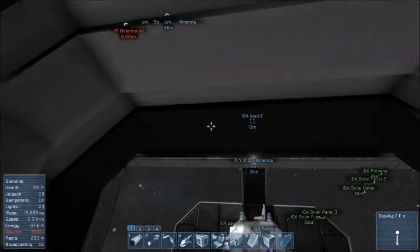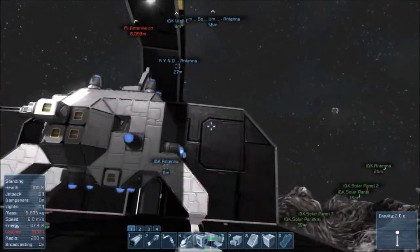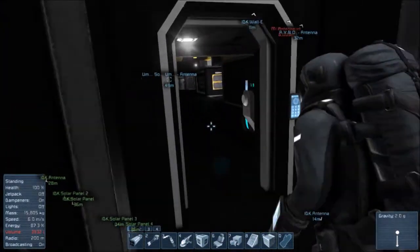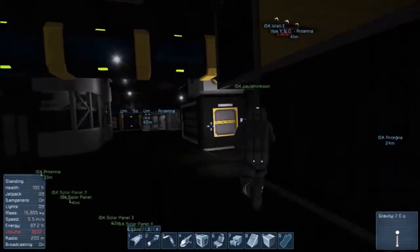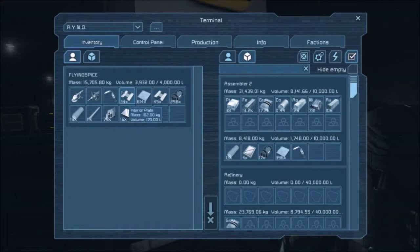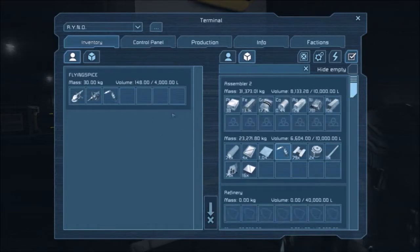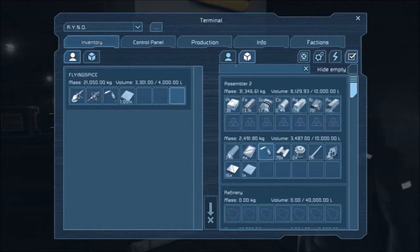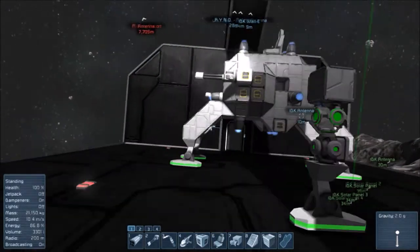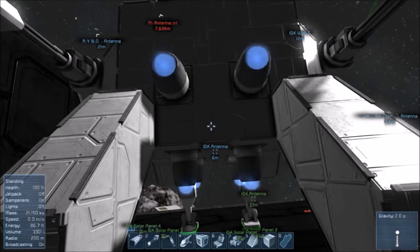Yeah, it's a miner's escort. Oh, those are easy, I think. Okay, let me drop all of my inventory somewhere and let's drop off all of our inventory — I'm going to bring my grinder. I'm going to take some steel plates and quickly put some armor on this.